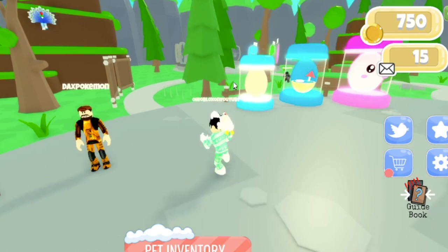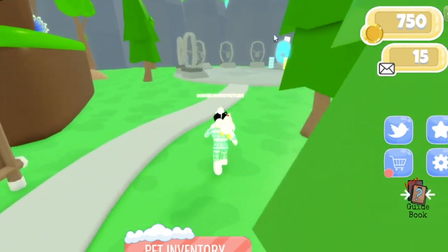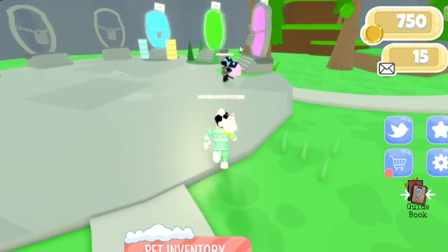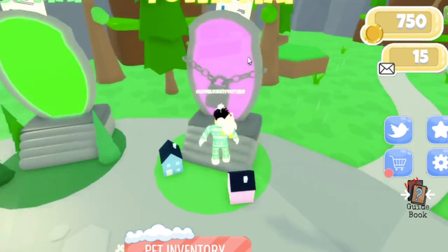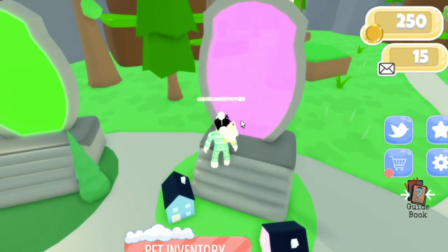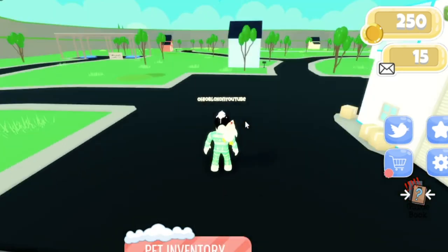I was gonna go to that blue portal over there and buy that one, but we are missing this one and I want to check out every single portal they have here. So let's go into the pink one — the town map. 250 coins? That actually cost me 500. It lied to me!